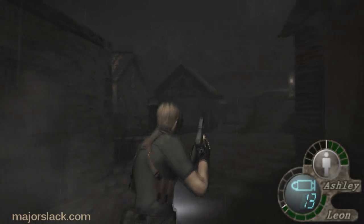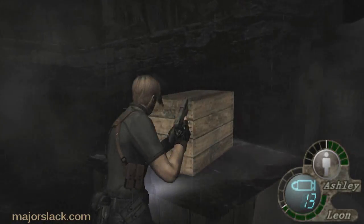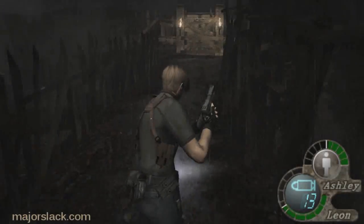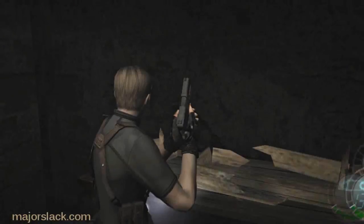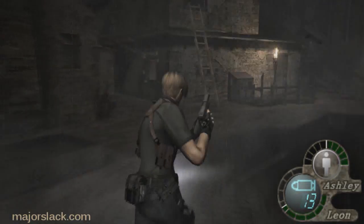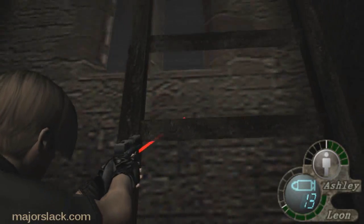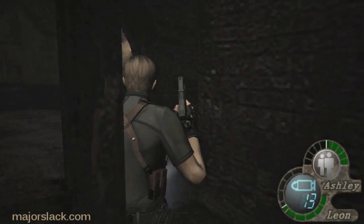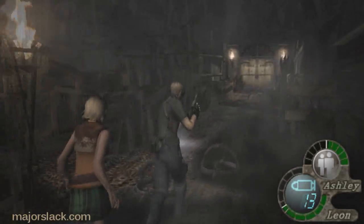Loaded for bear. Alright, when we get into the Cabin of Death things are going to change dramatically. That's where you want to go in loaded for bear. Those of you who have played the game know exactly what I'm talking about. So we're done, let's get out of here, go get Ashley, continue on our merry way. Ashley, can you climb down this ladder? Follow me. What — you don't want to get your dress dirty? She won't climb down a ladder but she'll hide in a dumpster no problem. Go figure.